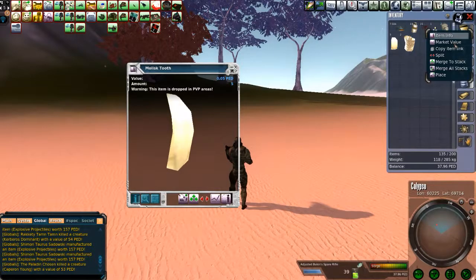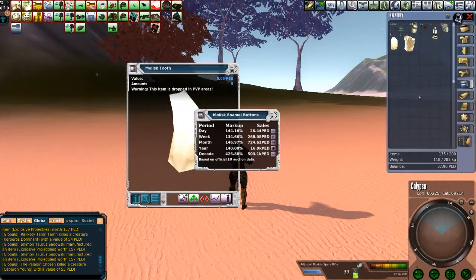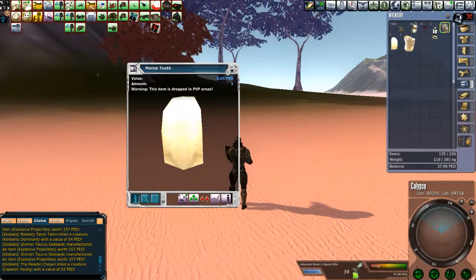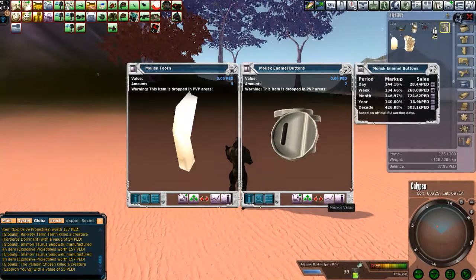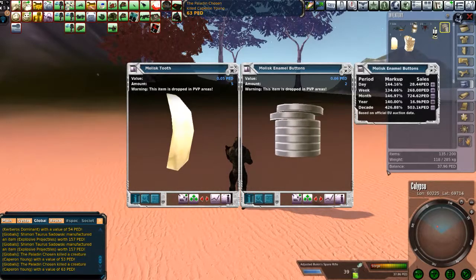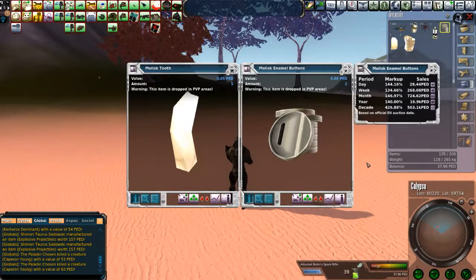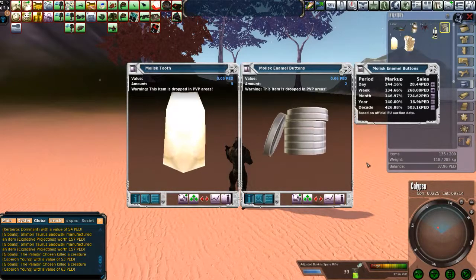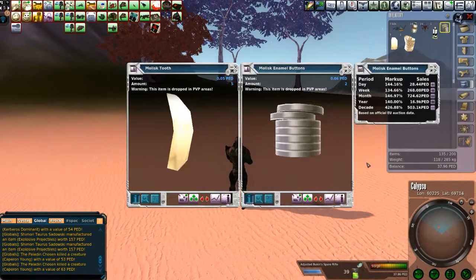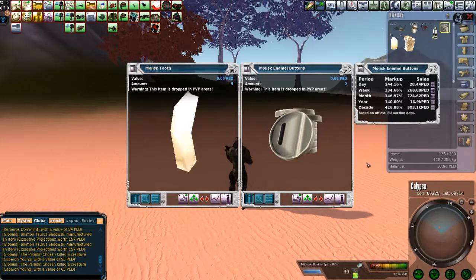No — that's not what you're going to do. You're going to refine these things and get mollusk enamel buttons. And they're going to have 140% markup. That's even in the current year — it's come up a little bit and dropped by the week, but it's fine. These buttons are important in tailoring; anybody who wants to do any basic tailoring of patterned shirts is going to need these buttons.